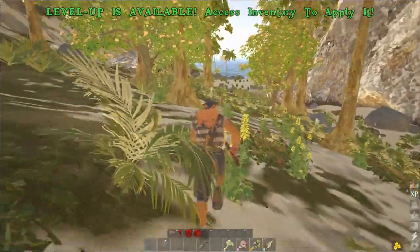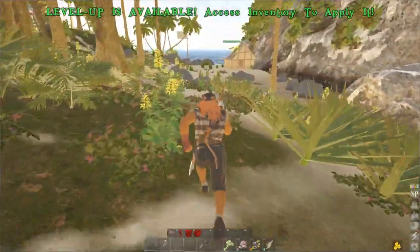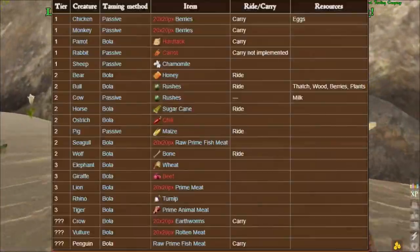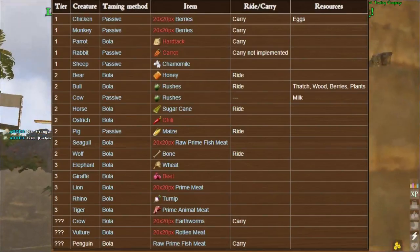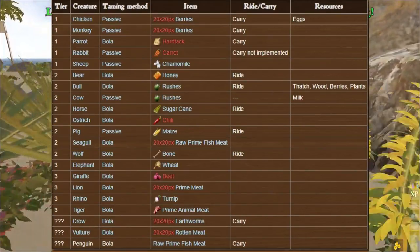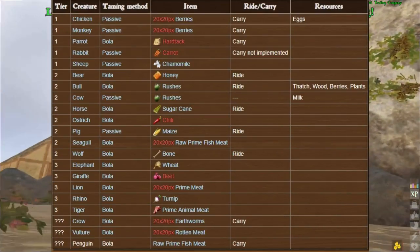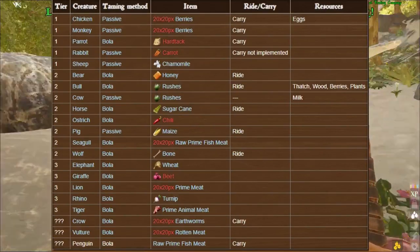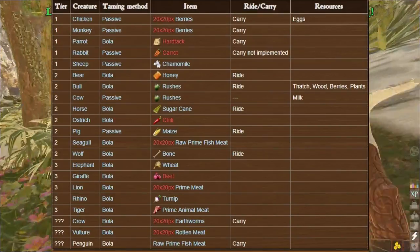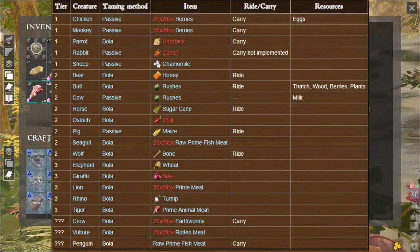In the spirit of having a short and concise video, I'm gonna give you the sheet for taming every animal available right now at the beginning of Atlas. They'll add more animals later, but here's what we have: chicken and monkey both take berries, parrot takes hardtack, rabbit takes carrot, sheep takes chamomile, bears take honey, bull and cow both take rushes, horses take sugarcane, ostrich takes chili, pig takes maize, seagull takes raw prime fish meat, wolf takes bones, elephant takes wheat, draft horse takes beet, lion takes prime meat, rhino takes turnip, tigers take prime animal meat, crows take earthworms, vultures take rotten meat, and penguins take raw prime fish meat.